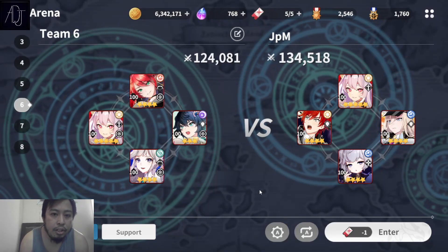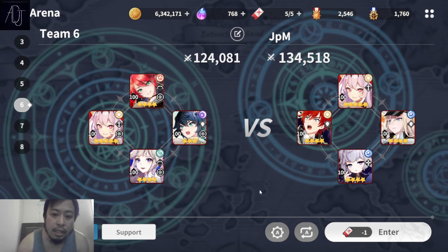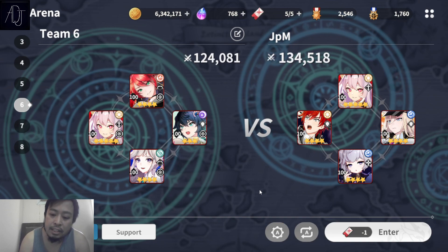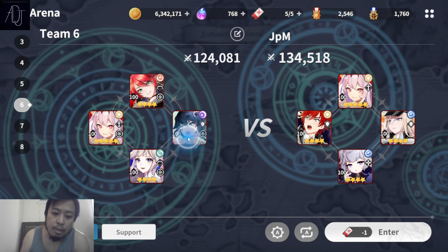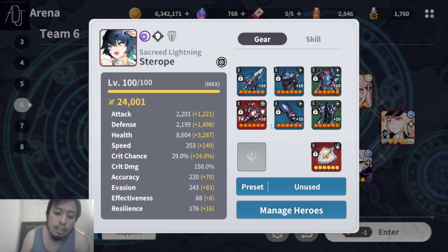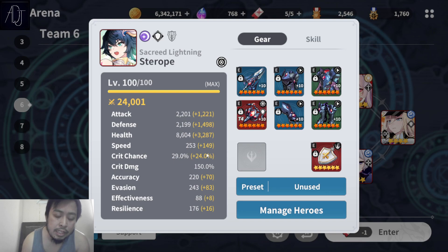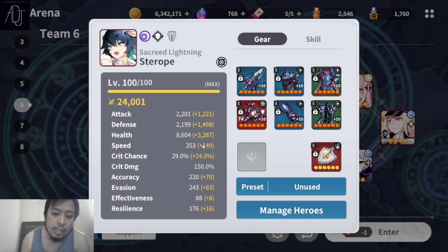What's going on guys, it's your boy Adjen Baggen for another Outer Plane video. Today it's time to play test Sterope in arena — this is going to be my first time play testing with her. I haven't tested her out yet because honestly I don't know how to build her in arena. I built her with speed — speed set with a speed necklace, 2200 attack, almost 2.2k defense, 8600 HP, 253 speed. I made her to be the fastest character in my team.